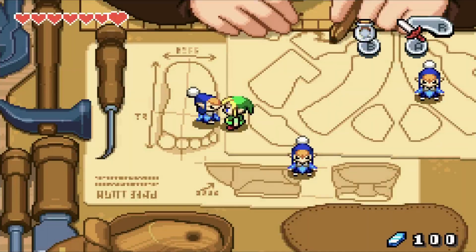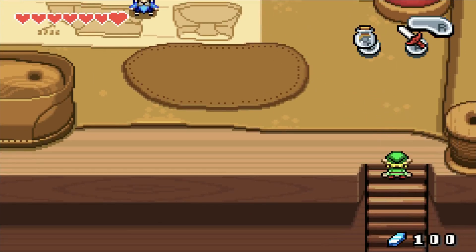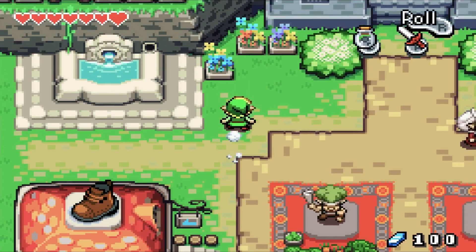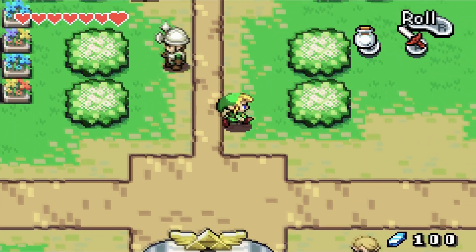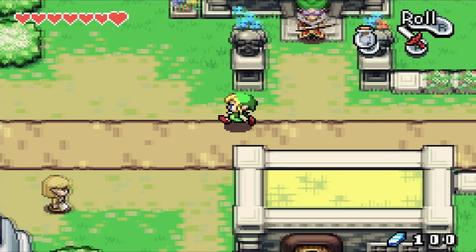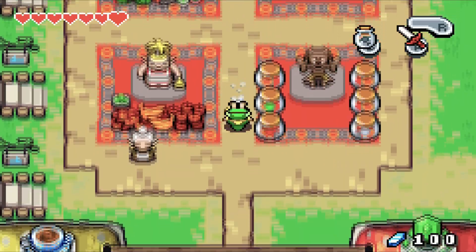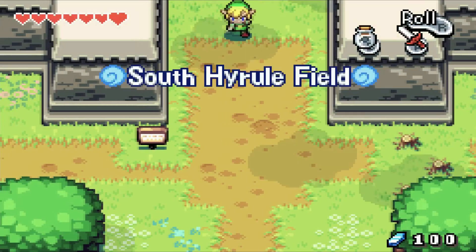If you want to wake Rem, you'll need to get an item from Syrup's hut — it's a little bit of a trek, but they'll mark it on the map. Syrup is the witch. To get to Syrup's house, we need to go that way. But first, I want to get this Kinstone thing taken care of before we get too far into the game — it's optional but important to do.